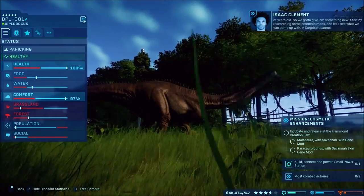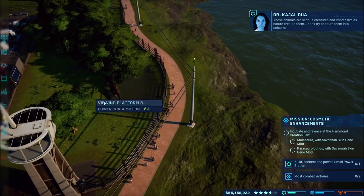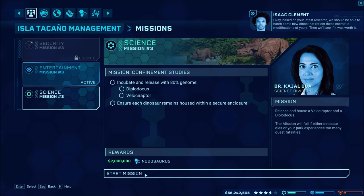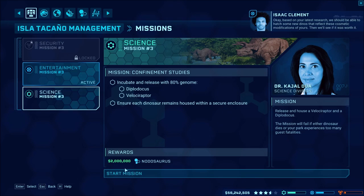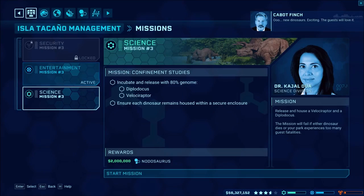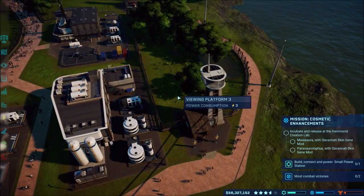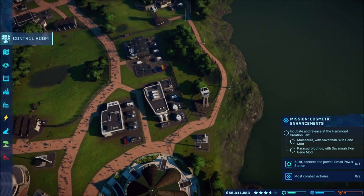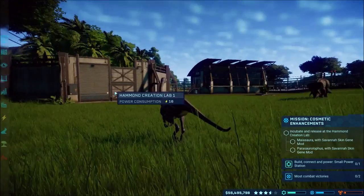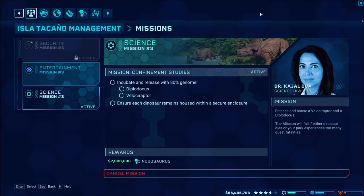So we're gonna let the Diplodocus be angry for now. Where's our mission thing? Based on the latest research we should be able to have some new dinos. Did I lose the screen? Did that take over? Okay, I did not know that was going to happen. I hope I don't have to do more. I keep clicking all the wrong buttons - let's go in here, yes, that's the one we're working on.